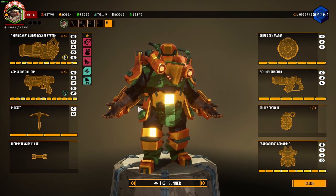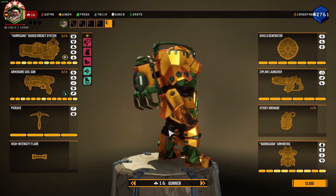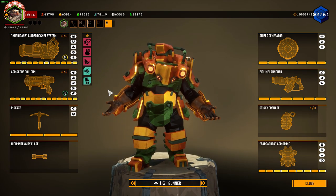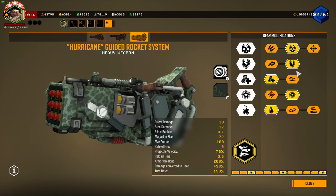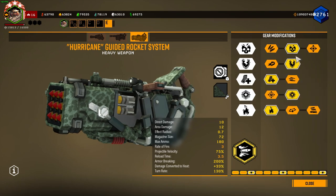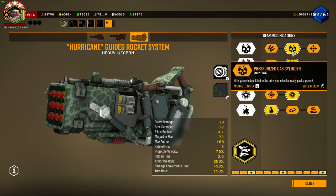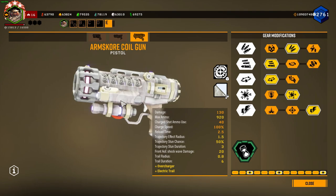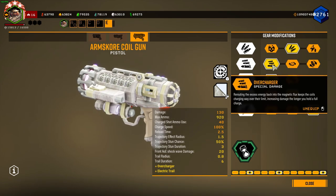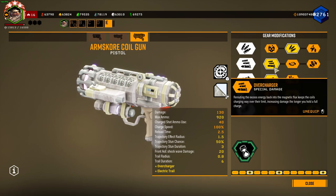Alright, gunner time. This will be the last one and it's going to be pretty down the middle. I'm not sure how it's going to perform looking at it right now, but we have the hurricane with plasma burster missiles, fire plasma burster missiles, a non-functional mod in tier 2 and damage. So hopefully this will be okay. Then we have a pretty bog standard coil gun with a clean overclock and the overcharge mod, so we'll want to be doing big shots with it.